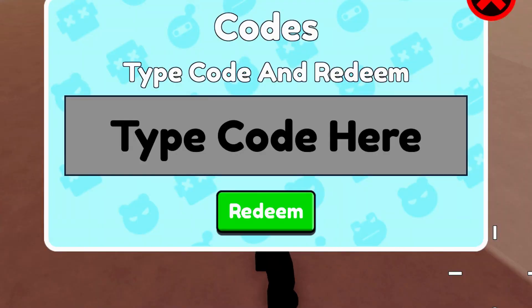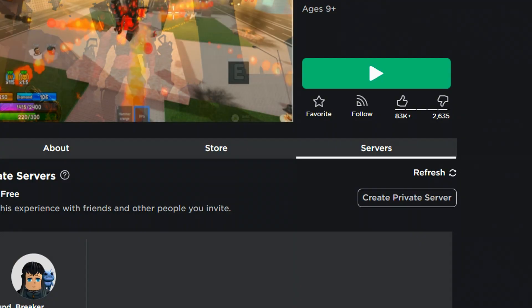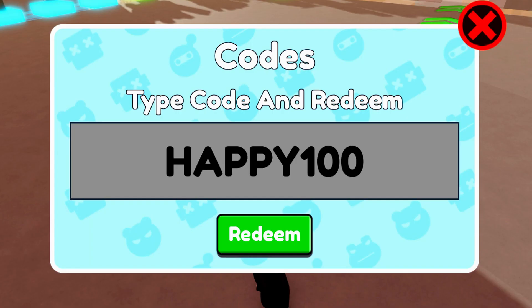These codes I'm going to be redeeming in a random order, so I might redeem a new code or an old code at any point. We're gonna start by redeeming a pretty old code: 'happy100'. Let me know if that code is still working. Just type in 'happy100' like that, make sure you redeem that code.